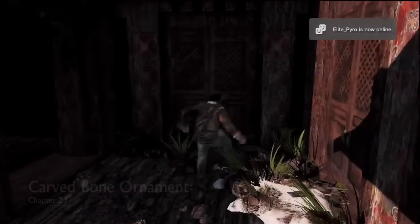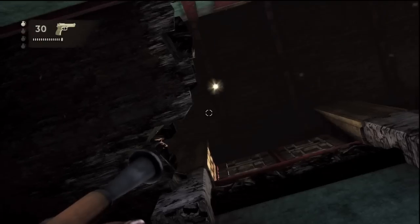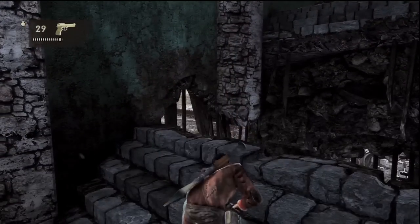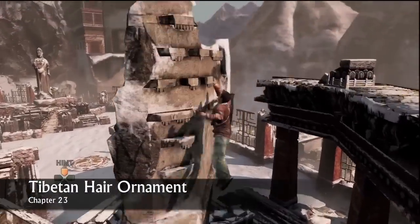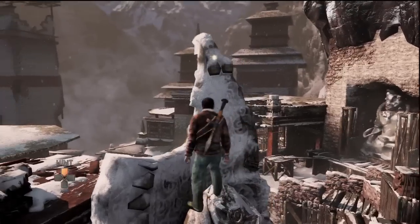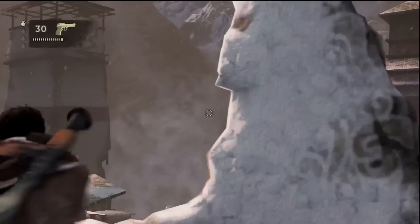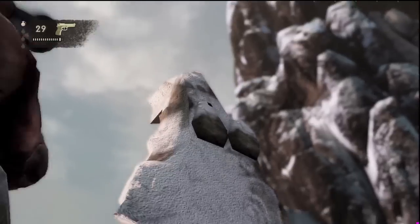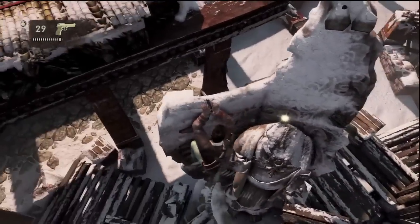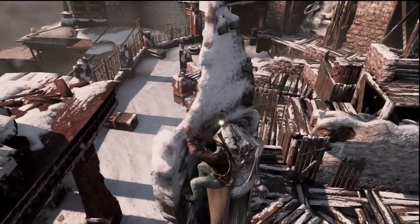This one is right after you do the zipline thing — there's going to be a gap in the stairs right in front of you, and then this is just right above, and you can shoot it. This is after you clear the area of enemies; you can see where Elena is, so that's a pretty good point of reference. This one's a bit difficult to get because you keep sliding off the edge, but you do have to shoot it — figured that one out all on my own.